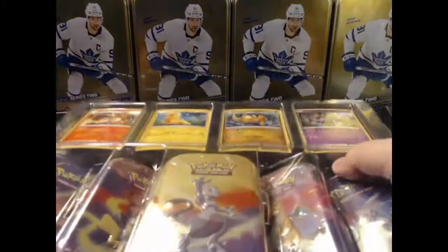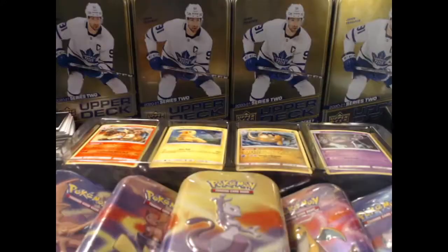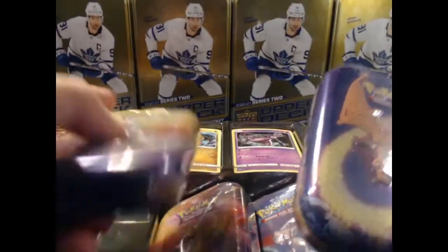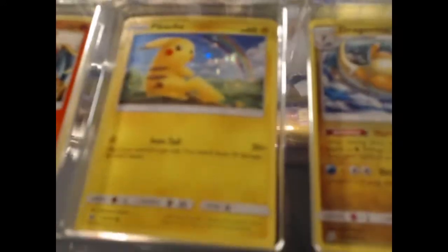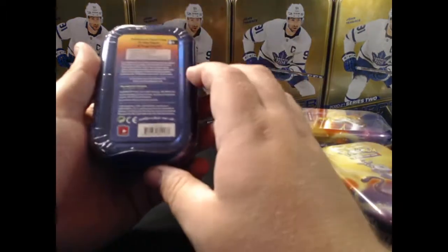So we have our pack. I believe there are C's and KL's and they have different packs inside of them. We can see on the side it says C20, so I believe there are KL ones which have better packs, but these are all C20. If we look up here we do have a Charizard, Pikachu, Dragonite, and Mewtwo on the box.